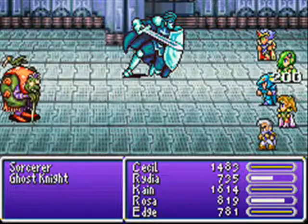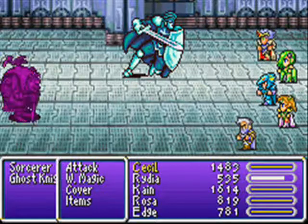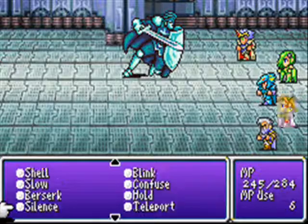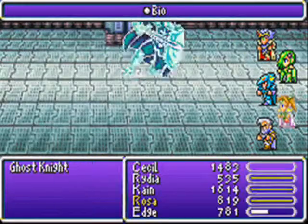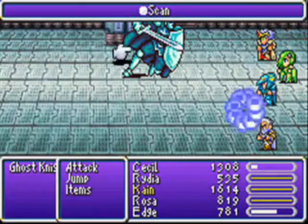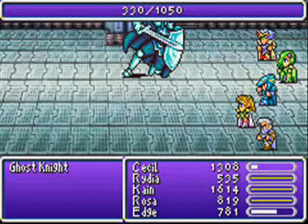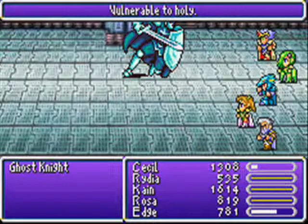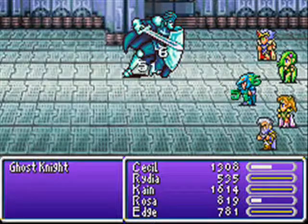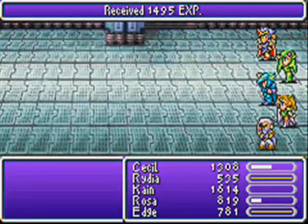Or else. Don't make Cecil take off his pants, because he'll do it. Vulnerable to Holy — what a shock. And it still encounters him — so I can still steal life from it. Awesome. And it dropped a Cottage!